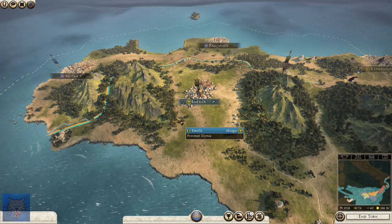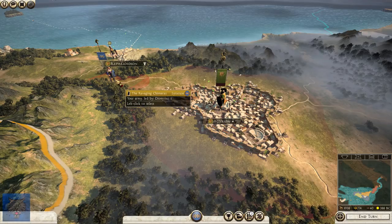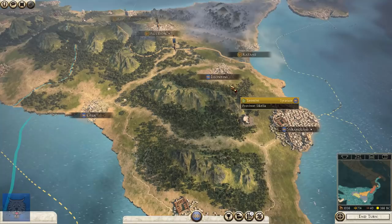Please do take into consideration, I'm using an early access build of Rise of the Republic, so there are things that are subject to change. In today's episode, we're going to be pushing north against Aggregon — God knows with some of these Greek names. We have Dionysus here, keen and raring to go.